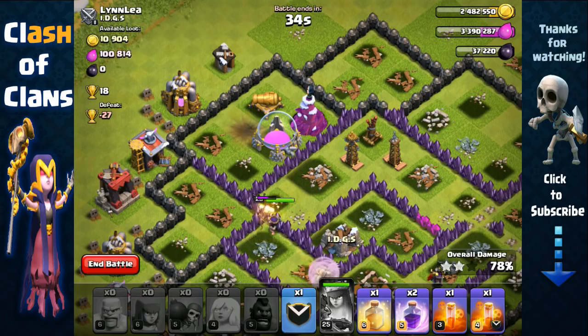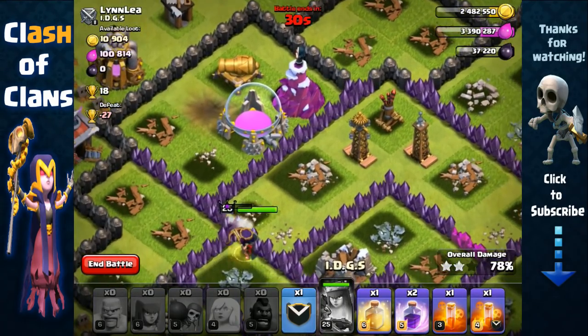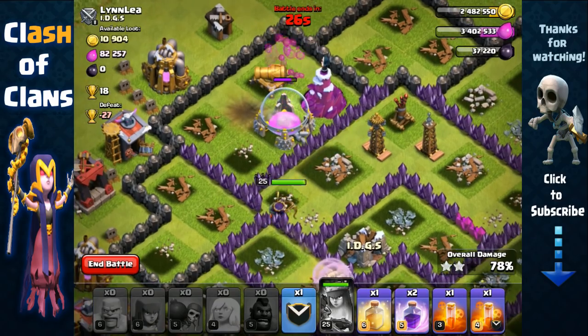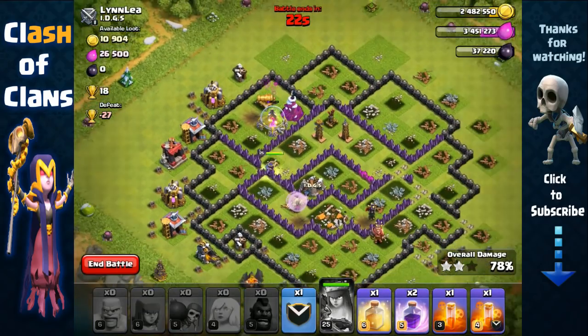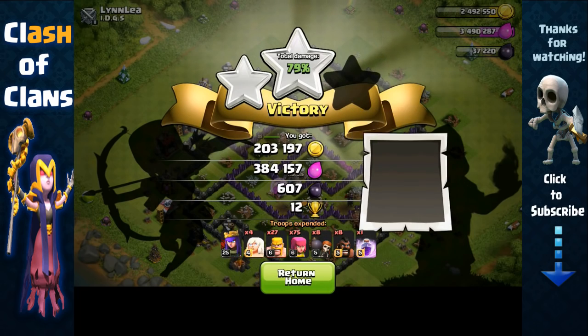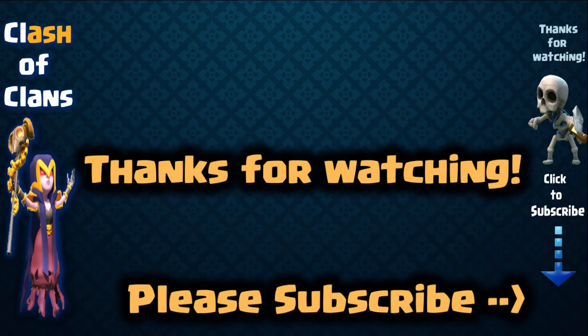She's gonna break open here and get the elixir storage. That tesla's range won't quite reach — it's one point defense targeting her, so we're just gonna get the elixir storage and head out. Lots of resources — 384,000 elixir, 200,000 gold. That'll be it for this episode, hope you guys enjoyed. If you did, be sure to give this video a thumbs up, subscribe if you haven't, and I'll see you guys in the next episode!